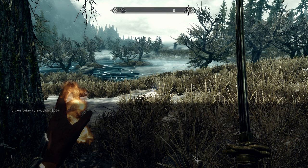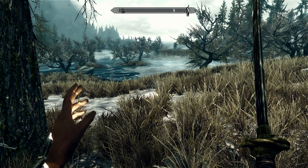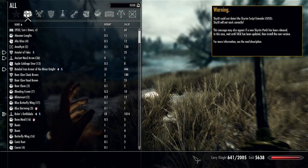I've typed that in and pressed enter. It's gone up to the top line which seems to indicate it's been accepted. I press the tilde key to get out of the dialogue again. If I go to my inventory now you will see that I have 641 out of a possible 2005 carry weight.